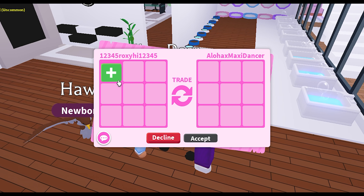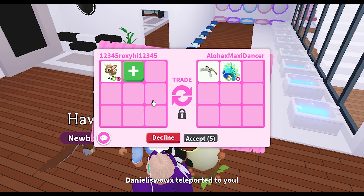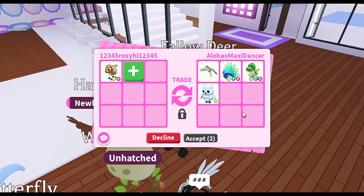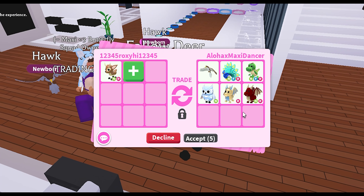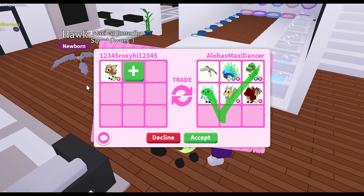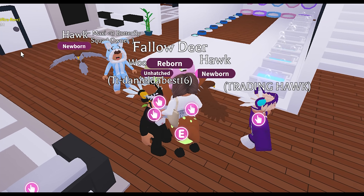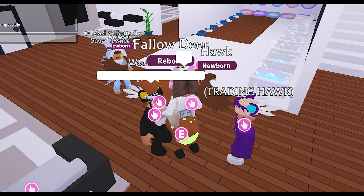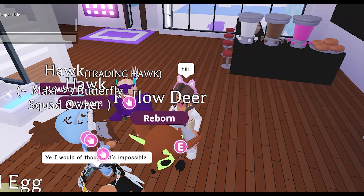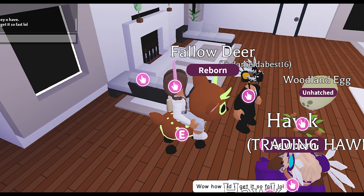In today's Adopt Me video, we'll be seeing offers for a neon fallow deer. Adopt Me has given me one, and I am going to be seeing what offers people are giving up for this little guy. We're starting off with Aloha Maxi Dancer — they went ahead and offered a hawk, a neon peacock, and a few other good pets. I'm going to decline because I really want to see offers for this neon fallow deer and see how cute and adorable it looks.